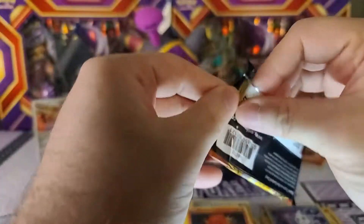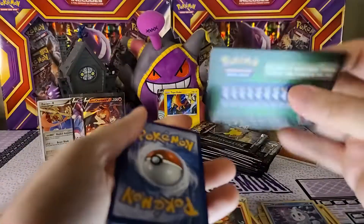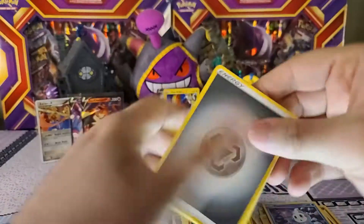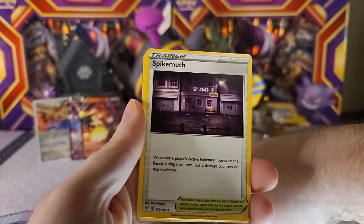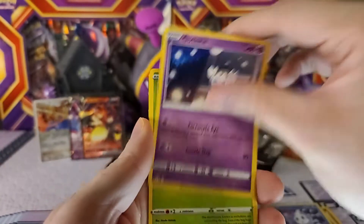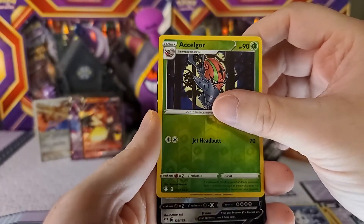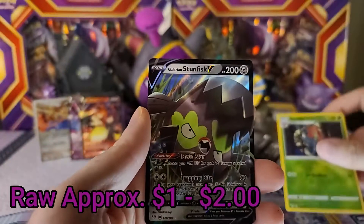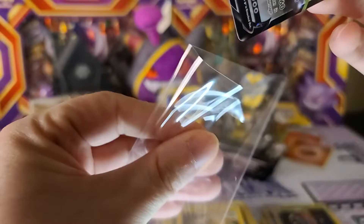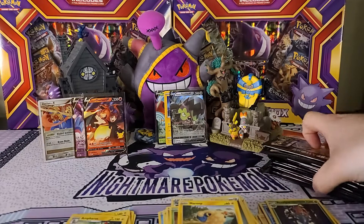Then we got our last pack here of Darkness Ablaze — then Celebrations, can't wait. Oh, we know this one isn't gonna be too good because we got that green code card. Let's see what we get here — oh, Heavy Metal Energy! We got Spikemouth, Parasect, Galarian Cubchoo, Skarmory, Joltik, Marill — Glalie as our reverse. We shouldn't have had a hit with that but we got a hit — we got Galarian Stunfisk V! Part of the Stunfisk army — awesome pull there, loving that.